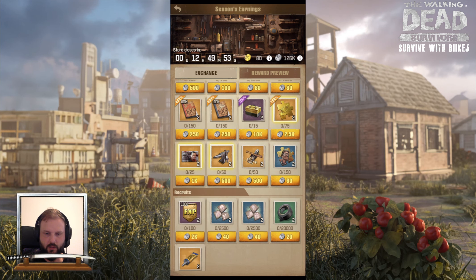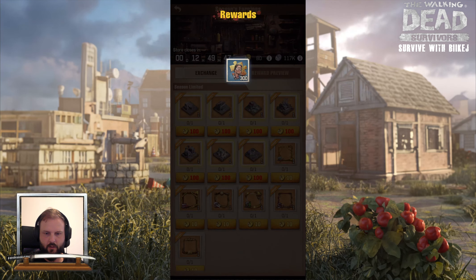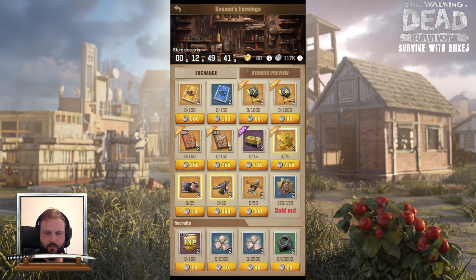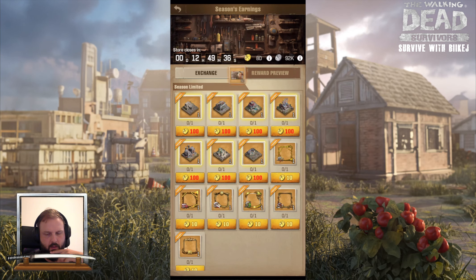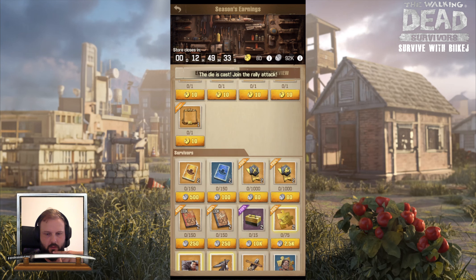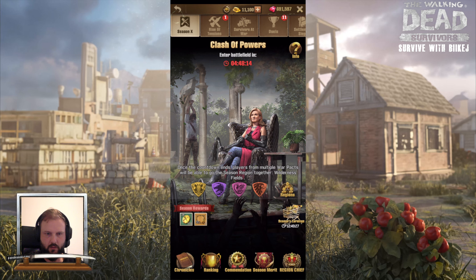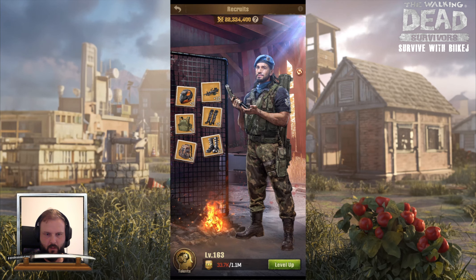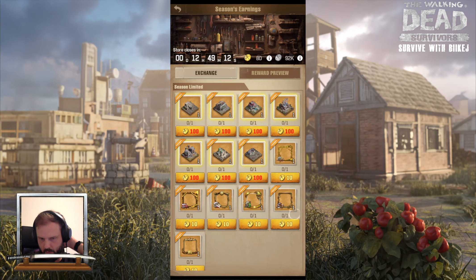First, we're going to buy Patrick again so we can maybe get him maxed out for his buffs. Then of course some Negan fragments. That leaves us with 92,000 silver left. Let me quickly check my recruits.